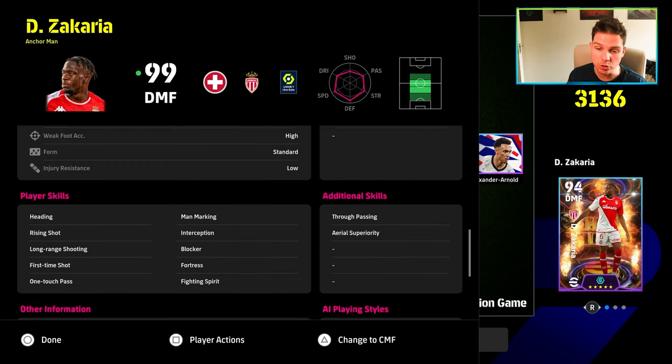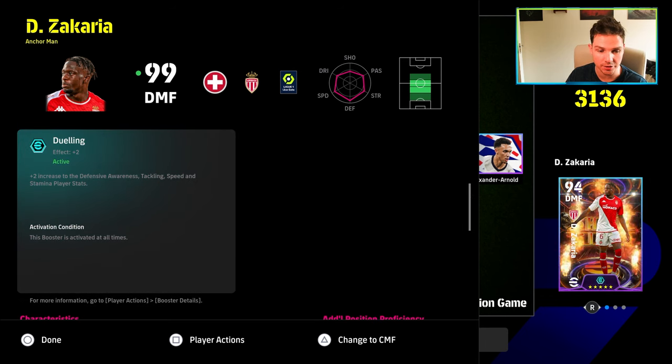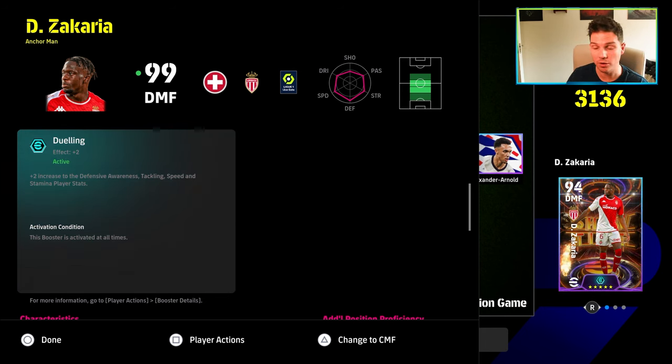He does have a new skill called Fortress, and we've also given him true passing and aerial superiority. Fortress is a very interesting one — it says the Fortress player skill improves the player's defensive abilities after the first half as long as the team has a goal advantage. So simply put: if you're 1-0 up, 2-1 up, or any lead going into the second half from 45 minutes on, Zakaria is going to get a boost to his defensive capabilities.